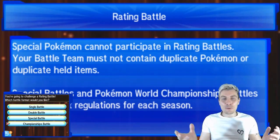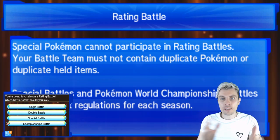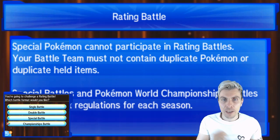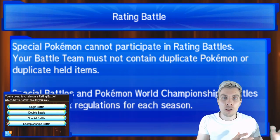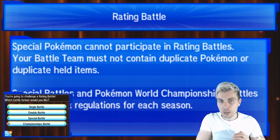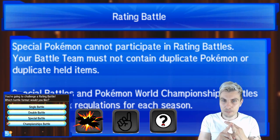Hi everyone and welcome back to another episode of our Road to Ranked Roulette series. I hope you're all doing well — thank you so much for tuning in. We are kicking off today by activating our bonus buttons. We have four bonus buttons left to activate this week, and we haven't done so far. I'm going to activate three today: a Switch Up, a Randomizer, and a Legend Maker.